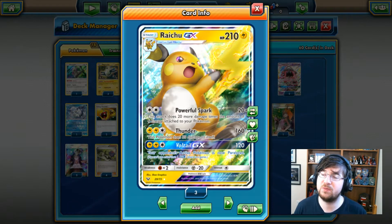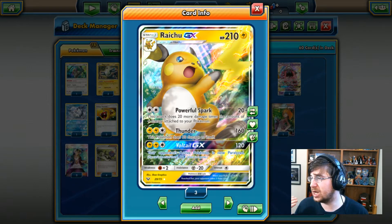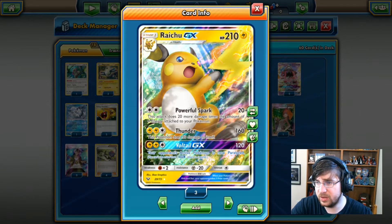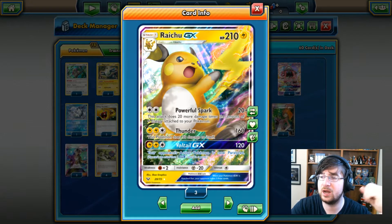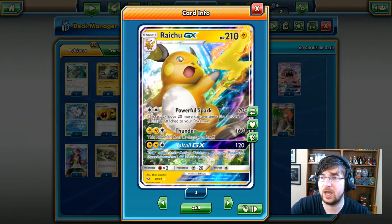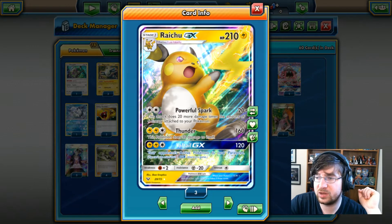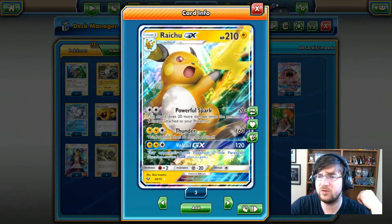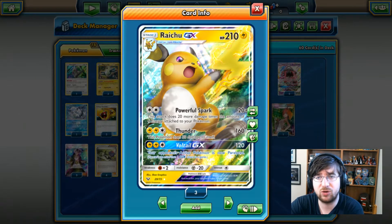If we're in a tight spot, we have Voltail GX — two lightning, one colorless, 120 damage — and you leave your opponent's active Pokemon paralyzed. They can get out of it with a Guzma, but a single turn of paralysis can make or break the game. It forces them to use Guzma when they may not want to, or stall out a turn, giving you the opportunity to knock out a threat. There are a lot of possibilities with this GX attack, and it can help you set up Powerful Spark for another turn.